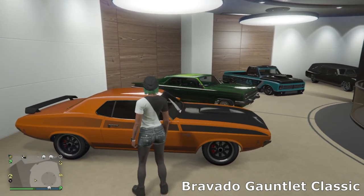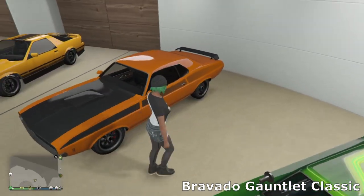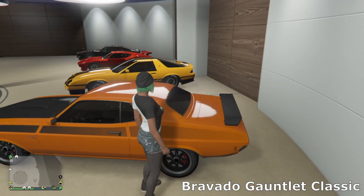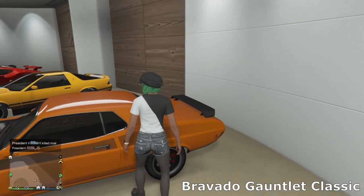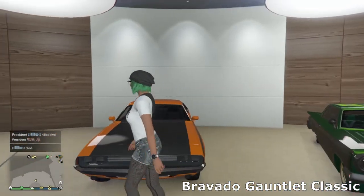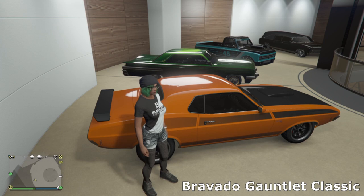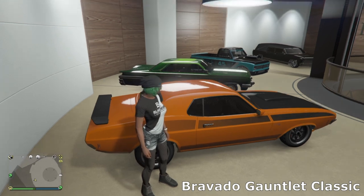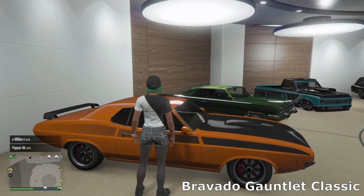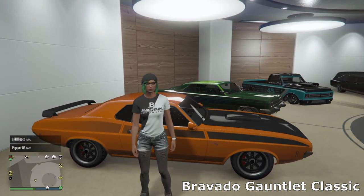Then we've got another one of my favorite cars — the Bravado Gauntlet Classic, based off the classic '70s Dodge Challenger. I put the Challenger wing on the back and tried to make it look like the Vanishing Point Charger, but that didn't look very good. So I decided to build it in orange and it just looked incredible — stuck with it. I've got a carbon fiber hood and carbon fiber wing with some simple Tuner wheels.